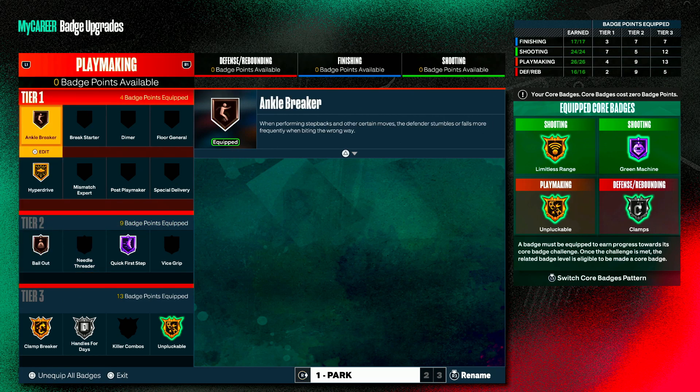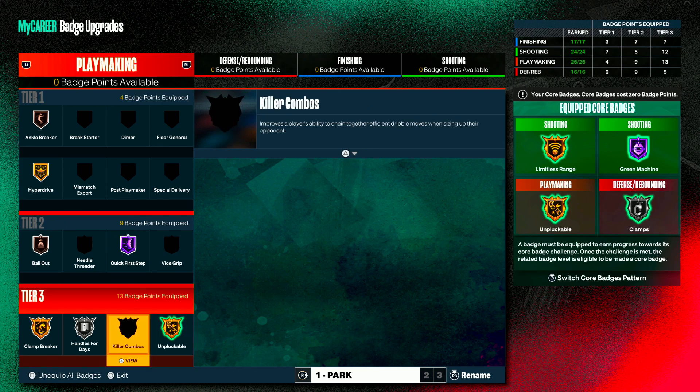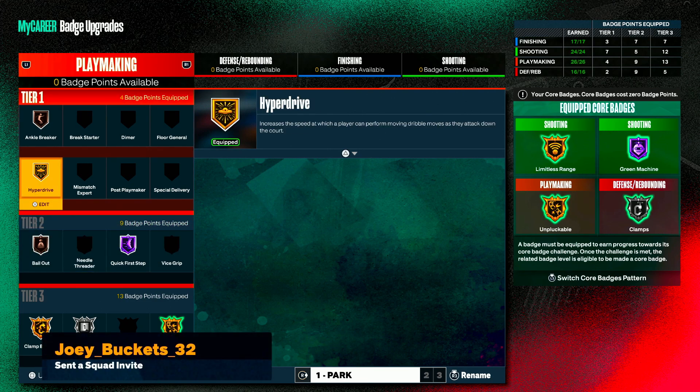These are my playmaking badges. The most important of course is your unpluckable — you can't dribble the ball if you're getting plucked all the time. I got a 90 ball handling on this build and I still get plucked sometimes. Give yourself a chance. After that, your quick first step. If you want to dribble just a little bit faster, go ahead and put on your hyperdrive.